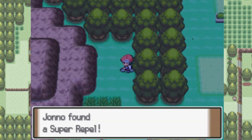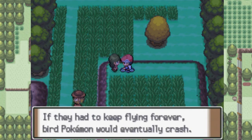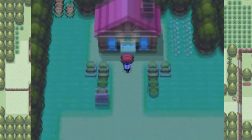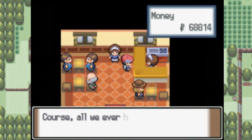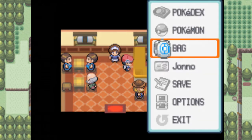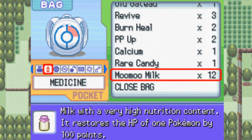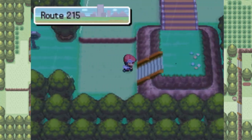So up here is a Super Repel. We went through all that for a Super Repel?! By the way, if you talk to this lady here, she'll give you TM51 which contains Roost, a Flying-type move — pretty much the Flying-type version of Recover. But the only problem with Roost is that at the end of that turn, your Pokemon is susceptible to Ground-type moves, though you get 50% HP back. Also, you can buy Moo Moo Milks here — they heal up to 100 HP, so they're like twice as good as a Super Potion and a lot cheaper. They're only $500 a bottle.